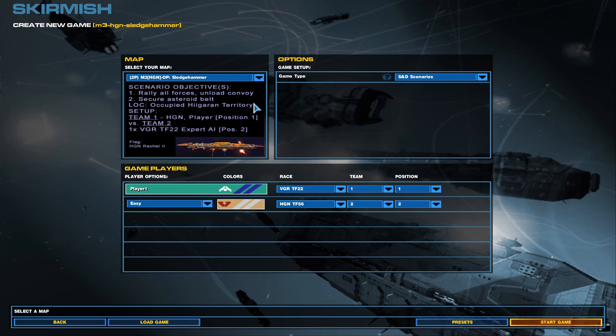So it looks like in order to set this up, what we're doing is we are rallying all forces, unloading a convoy, and securing an asteroid belt for the Higarans. In order for this to work we have to be Higarans, the enemy has to be Vagor, the enemy has to be on Export and position 2, team 2. I've never played one of these scenarios before, so this is going to be an interesting experience. We are doing the scenario Sledgehammer, so let's go ahead and start it out.